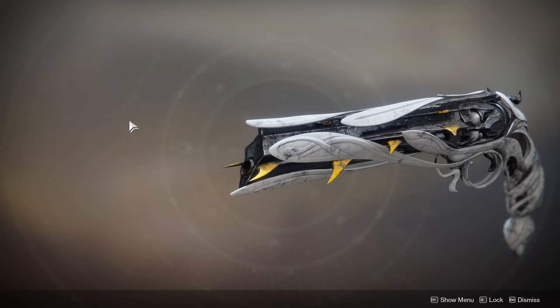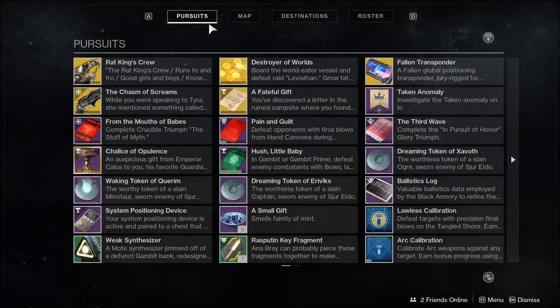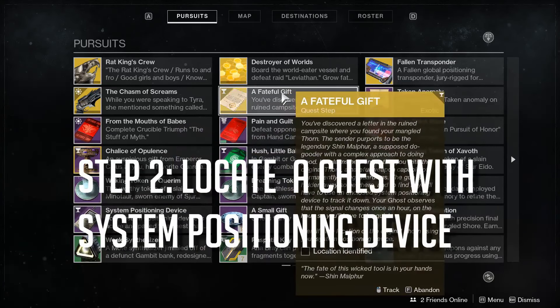Once you find the chest on the Thorn site, you'll get two things: a piece of paper and a signal positioning device. You must look at the signal positioning device in order to find the location of where the chest is in a lost sector on Earth.